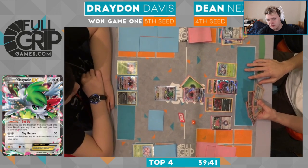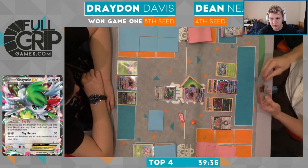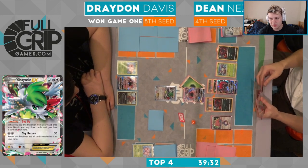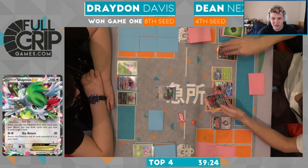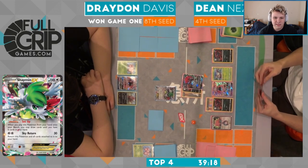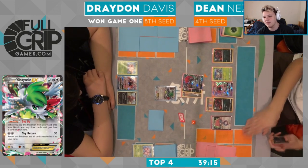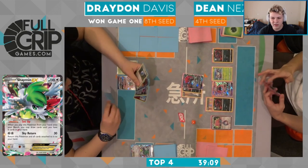No more Zoroarks here for Dean. But he does have another Zorua which means the Shaman should be toast this turn. He also has the stand-in Zoroark, so if his Zoroark gets knocked out he has the immediate response of stand-in for the knockout. I don't think he has to be aggressive with the stand-in here — he still has access to abilities, he's not getting N plus ability lock Garbotoxin. So I'm fine with him holding the stand-in on this turn.